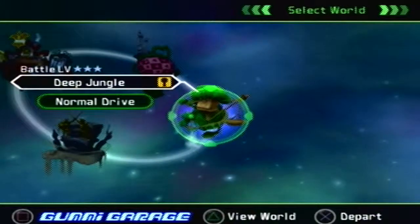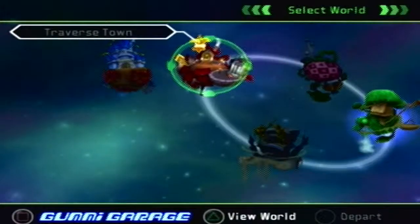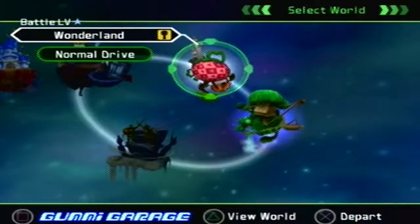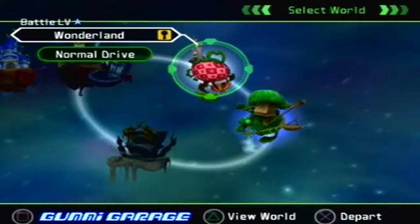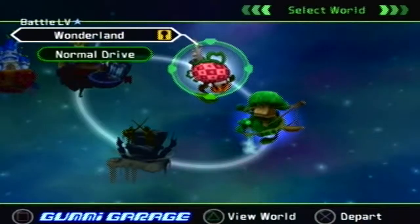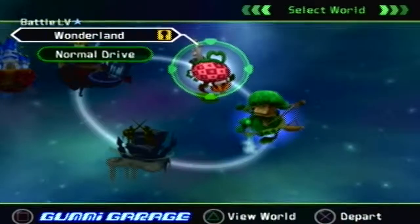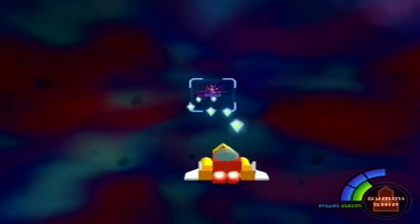But for right now, we need to head back to Traverse Town. The thing is, once again, we just can't cut straight across through the middle of space and go here. We have to stop through Wonderland first. So, since this is going to be quite a bit of a flight and we've kind of seen all these space routes already, I'm just going to cut ahead and meet you guys when I make it back to Traverse Town. I will see you guys in just a few light years — even though that's probably very wrong.